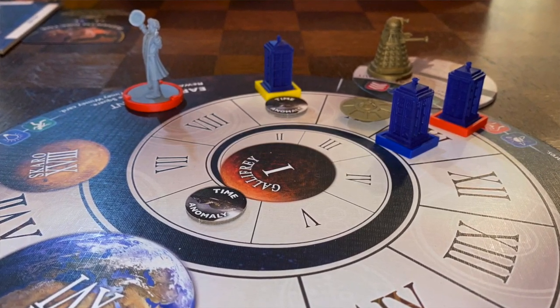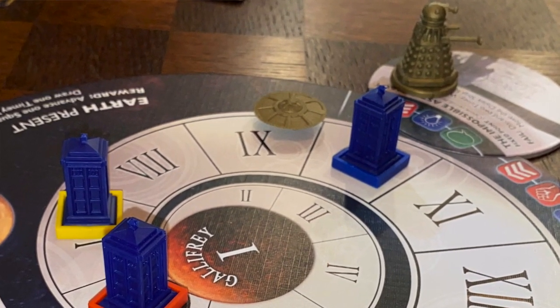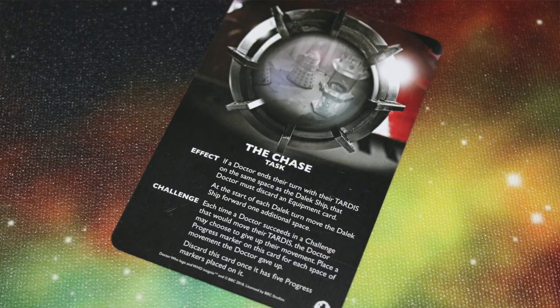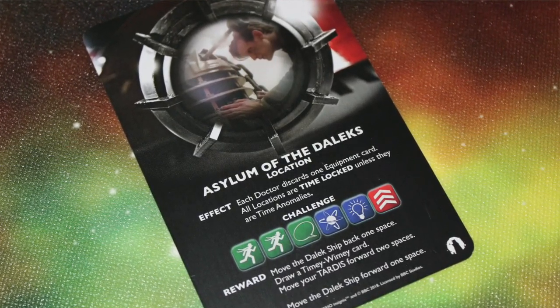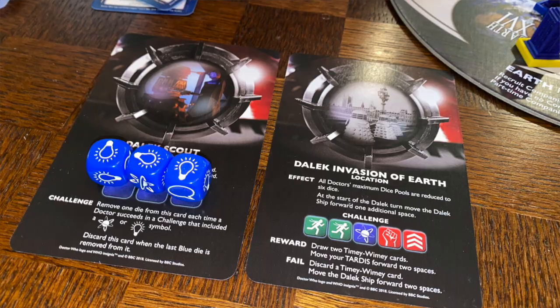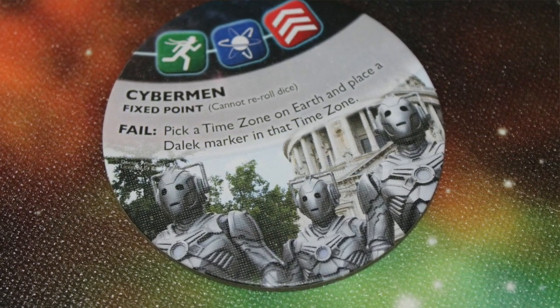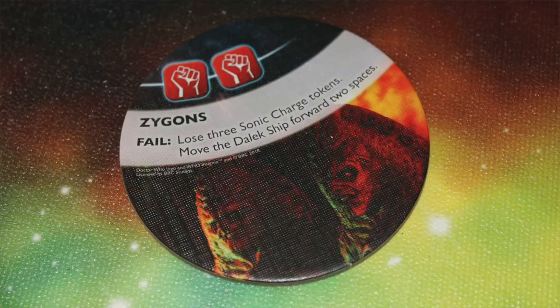So it is a bit of a coopetition game. You're also going to have a Dalek Spaceship — a Flying Saucer — that is following you. If it ever lands on one of the Time Anomaly Tokens, a Time Anomaly comes out, giving you persistent negative problems until you take it out. You can travel to an Anomaly without rolling a die, just like when you go to Earth, and attempt to resolve it. If you fail challenges, negative things may happen, like moving you back, moving the Dalek ship forward, or placing Daleks on locations.